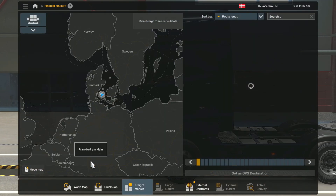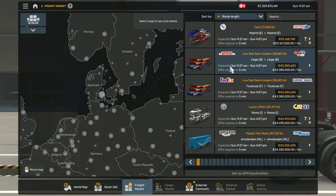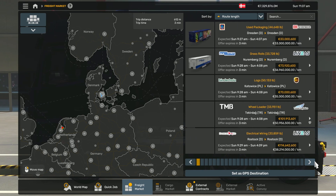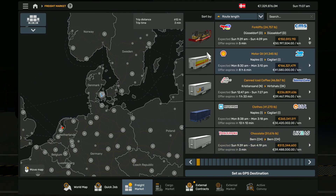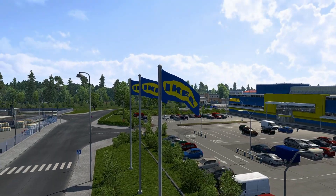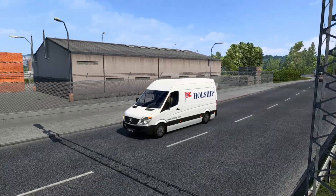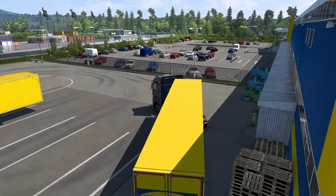Now when you go to Job Market, you will see real company logos. The trailers will also have real names and logos. The mod changes the names on the buildings, the flags, and other AI traffic trailers. Now you can enjoy a more realistic and immersive Euro Truck Simulator 2.